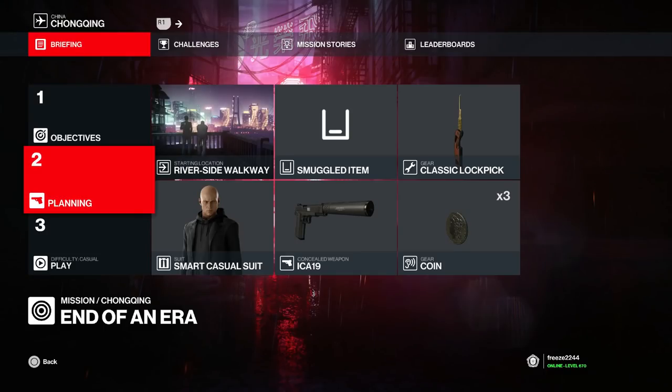What's up guys, my name is Mr. Freeze 2244, and in this video I'm going to show you all the persistent shortcuts within Chongqing — that's three shortcuts on the map. I'm also going to be doing the Quite a Hatch challenge combined, so that's four challenges overall. I'll show you all the locations. We're going to start at the Riverside Walkway — bring a pistol, coin, and lockpick. If you missed any videos, there's a link in the description for the full Chongqing challenges playlist.